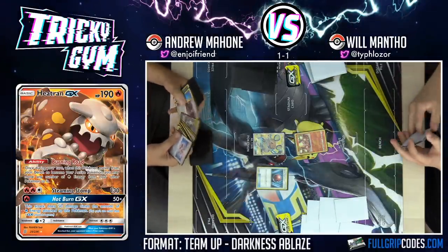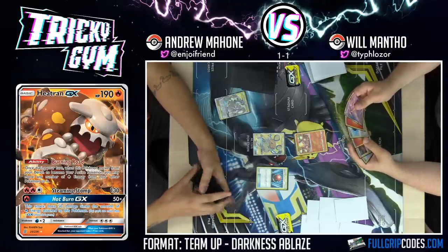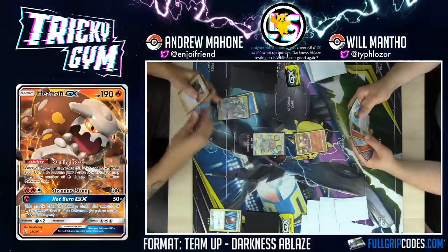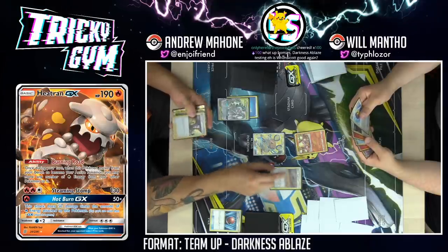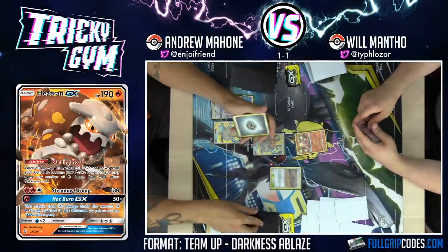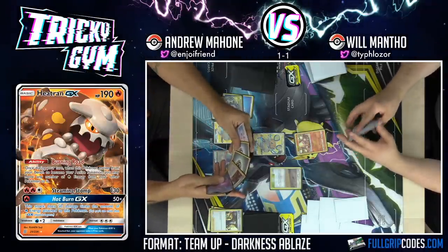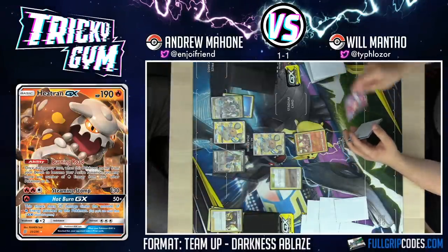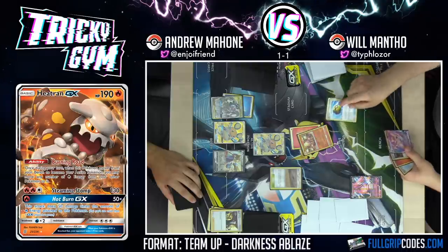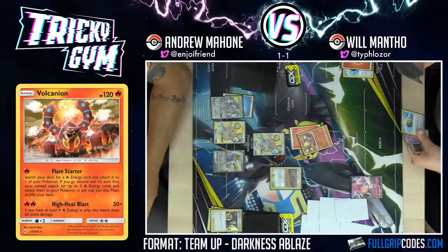We are going to Dededenne change, discarding that and seeing six new cards. That's a pretty decent opener — I've got an energy in the discard pile. I'm just going to Intrepid Sword for three. Here you go, draw. Insane deck. Bench the Centiskorch. Attach energy to Volcanion Canyon. Quick Ball away a Fire. Quick Ball for switch — bust it. I don't get a Crobat — I want to see a Welder. Especially if you've already got some pieces in your hand. I have all Swords in my hand — I don't want to get rid of that.